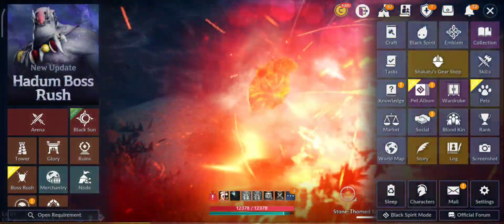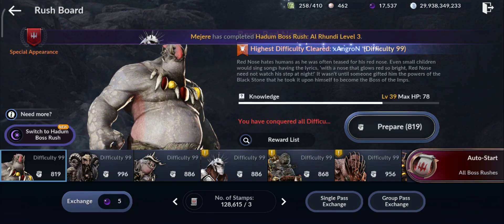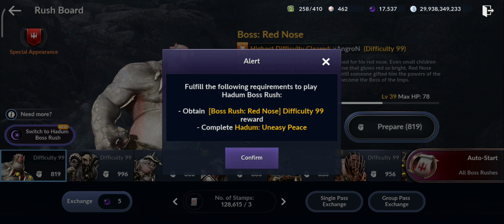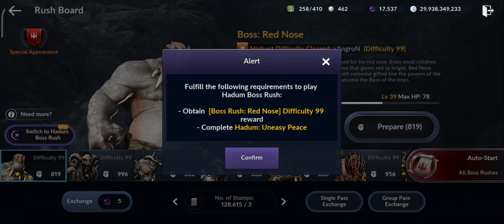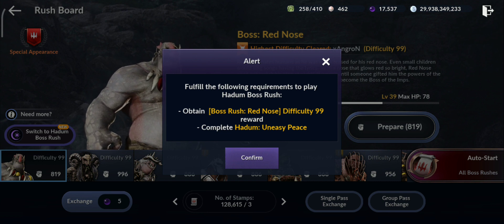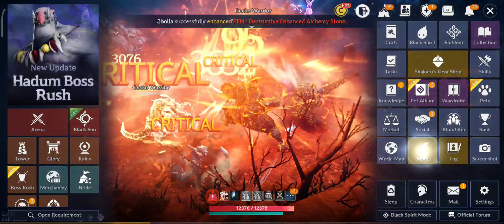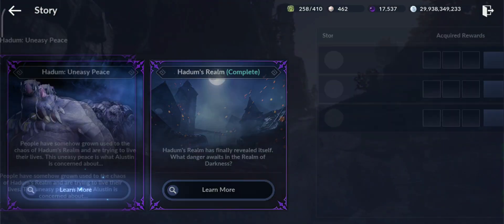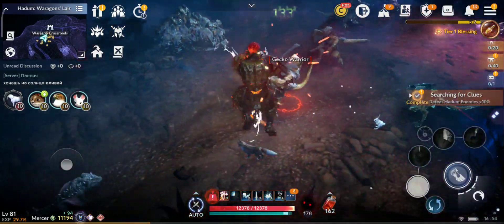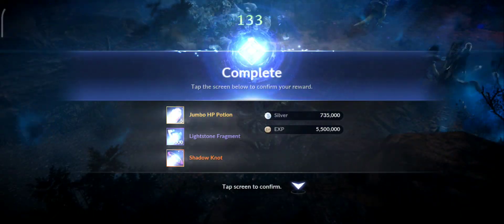Let's talk about the Hadum World Boss. To unlock it, you have to clear Red Nose difficulty level 99, and also complete the Hadum story quests — the first two parts are done, and the last one requires you to defeat 1,000 monsters in Hadum. I already did that, so let's claim it.